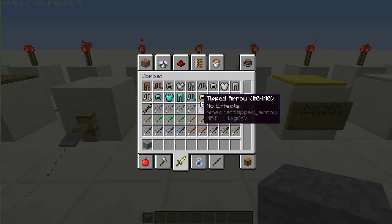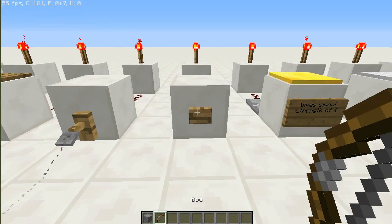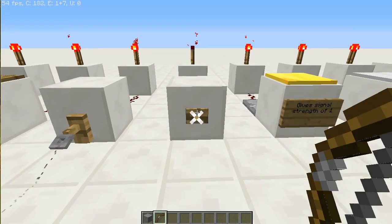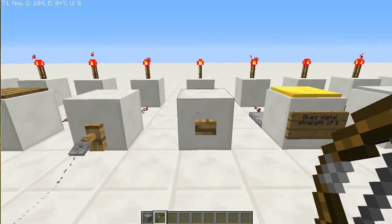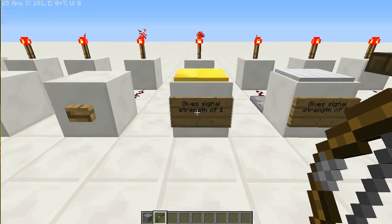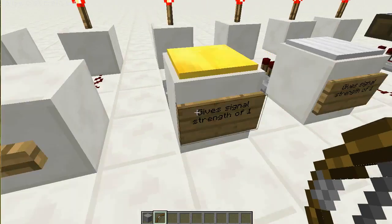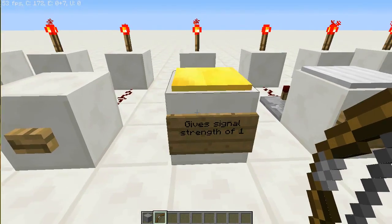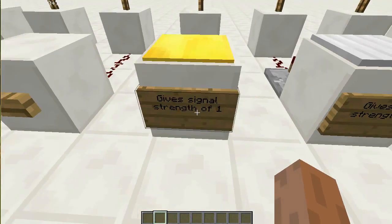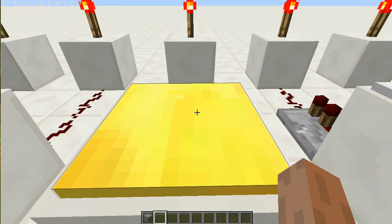Then the stone button — what happens is you can shoot with a bow and then it activates. It gives a signal strength of 1, that's why I'm using a repeater there. I'll come to that in a future video, but for now just using it like a normal pressure plate.